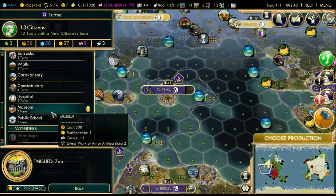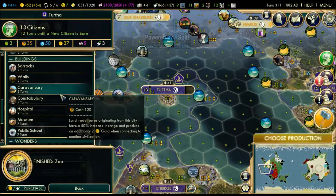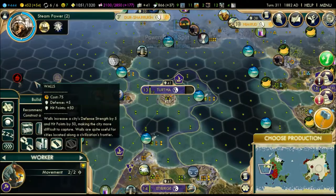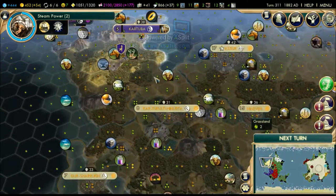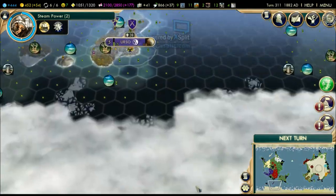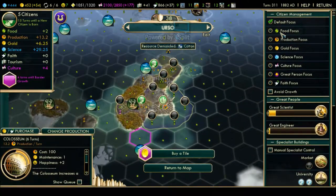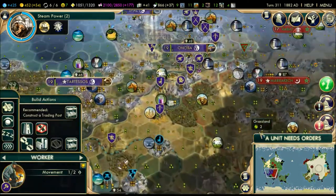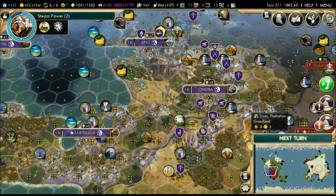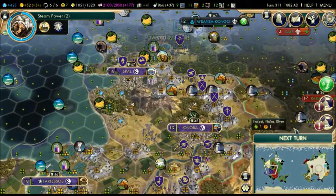A museum would be nice, or a wall actually since this city is kind of vulnerable. Let's build a wall. This city should grow a little faster at this point - I'm going to go for a food focus so the city grows more quickly. That's gonna take three turns to grow. You can build a farm if you want. I should have sent the worker to build that horse pasture, but that's fine - build the pasture over the horses.